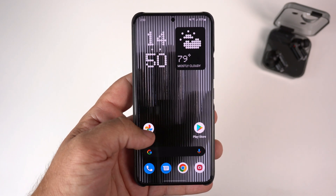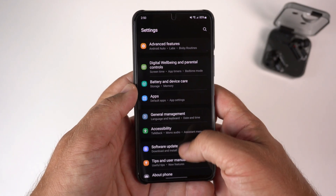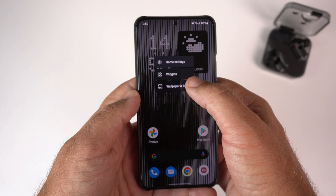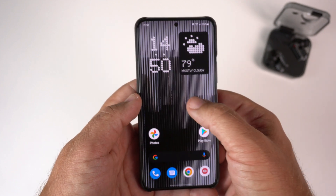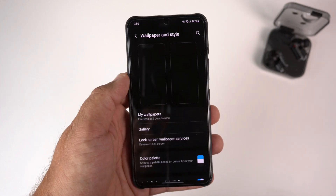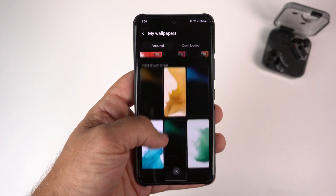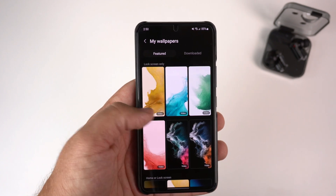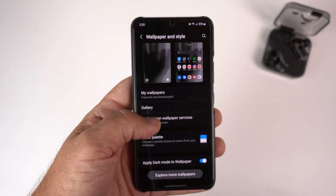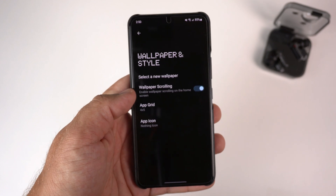I'm trying to figure out if there's any other stuff with this app. Let me go to home settings — nope. Let's do Wallpaper and Styling and select a new wallpaper. It looks like that's all we get from Nothing there — just that specific wallpaper.